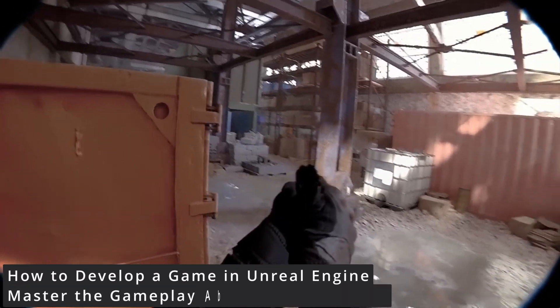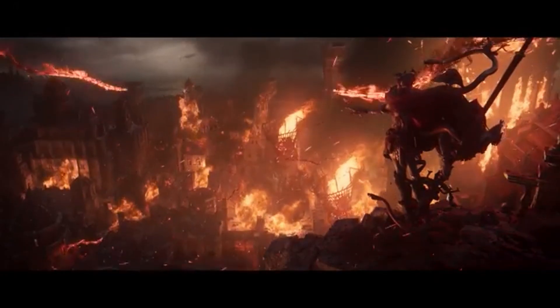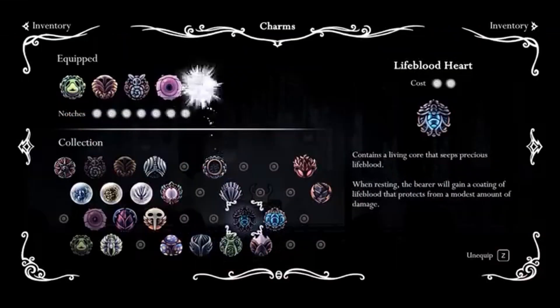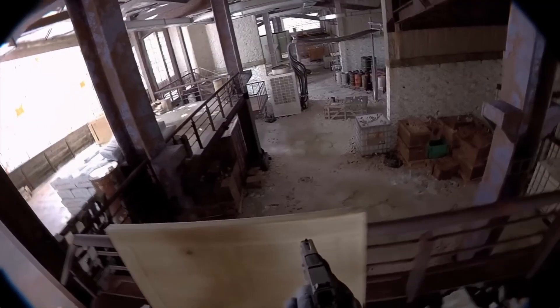Hey everyone, welcome back to Code of the Row. If you're passionate about game development or just curious about what makes your favorite games tick, you're in the right place. Today we're diving into one of Unreal Engine 5's most powerful tools, the Gameplay Ability System, or GAS for short. Whether you're a seasoned developer or someone just starting out, this system is a game changer, and by the end of this video you'll understand why GAS is a must-have in your development toolkit, whether you're a beginner or an advanced developer.